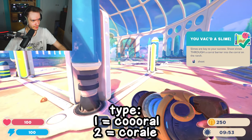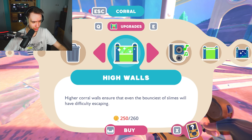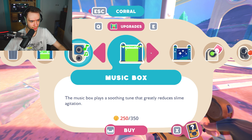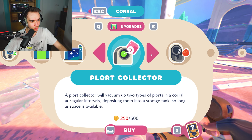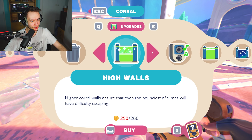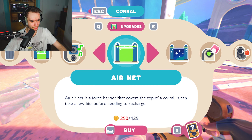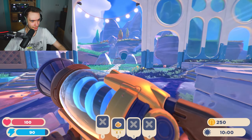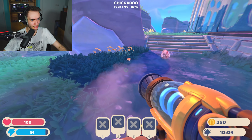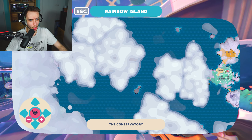We shoot the first slime into the corral and check the upgrade options - air net, chloric collector. Everything seems mostly the same as the first game: solar shield, air net, high walls, auto feeder. We only have 250 newbucks right now. Checking the map reveals a surprisingly large layout with multiple big islands. It looks like we might need to swim or boat to reach different areas.